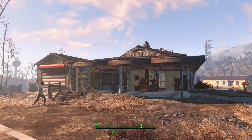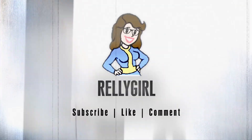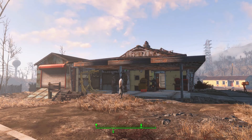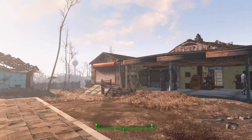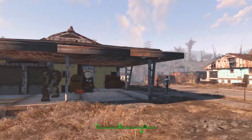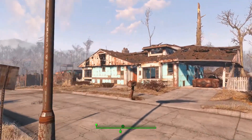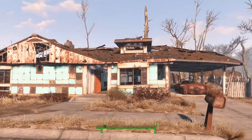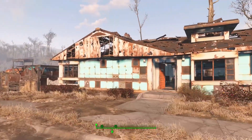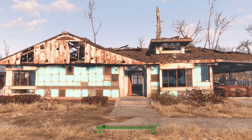Hi everyone, welcome to this episode of my sanctuary settlement build. In the last episode we rebuilt a house for Sturgis and made him an awesome little garage. This episode I want to fix up this place a little bit.